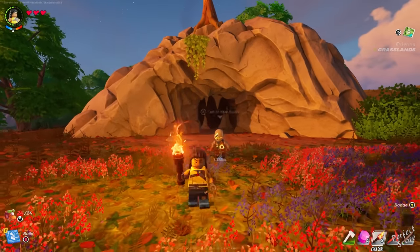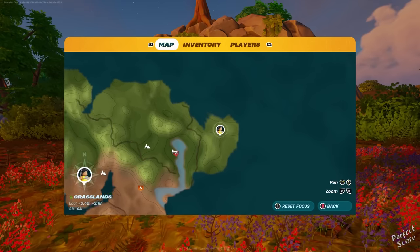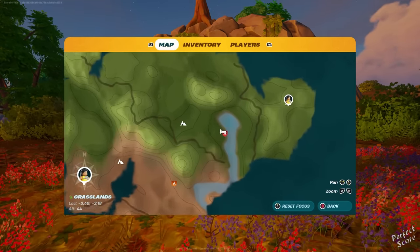Another important thing to know is that whenever you leave a cave, make sure that you place a map marker so that you don't have to end up exploring all over again.